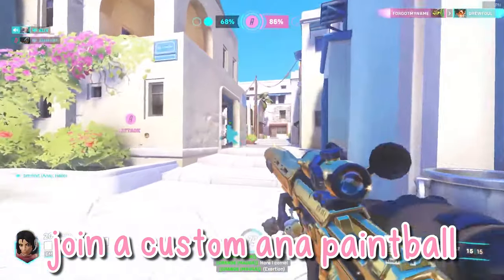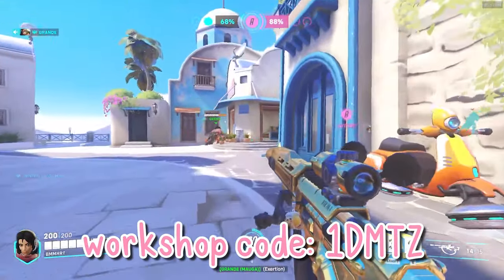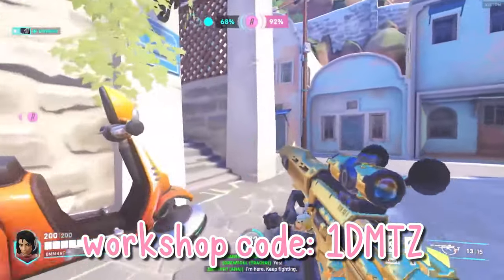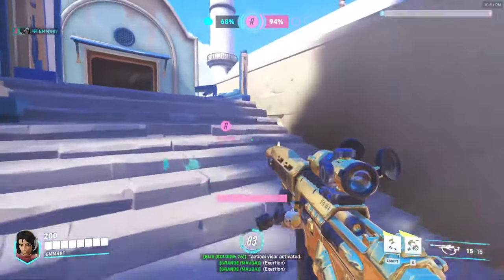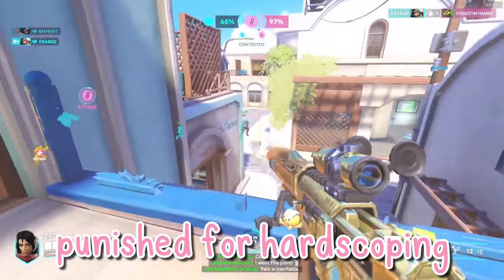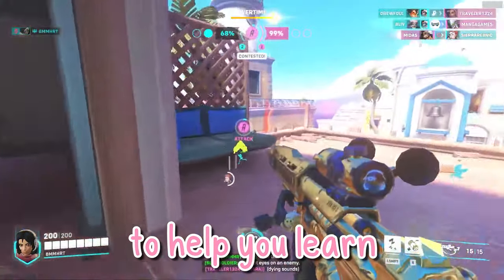Join a custom paintball game to practice quick scoping. The code for this custom game is 1DMTZ. In this game mode, you get punished for hard scoping, so it builds muscle memory to help you learn to quick scope.